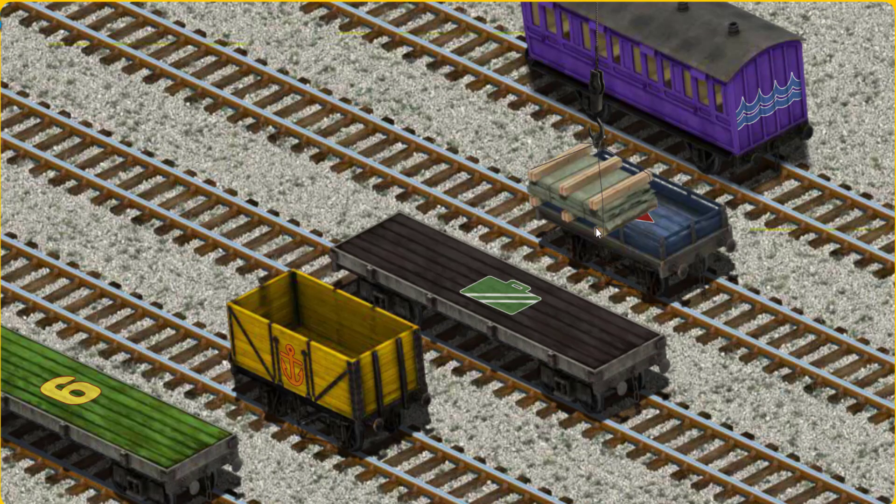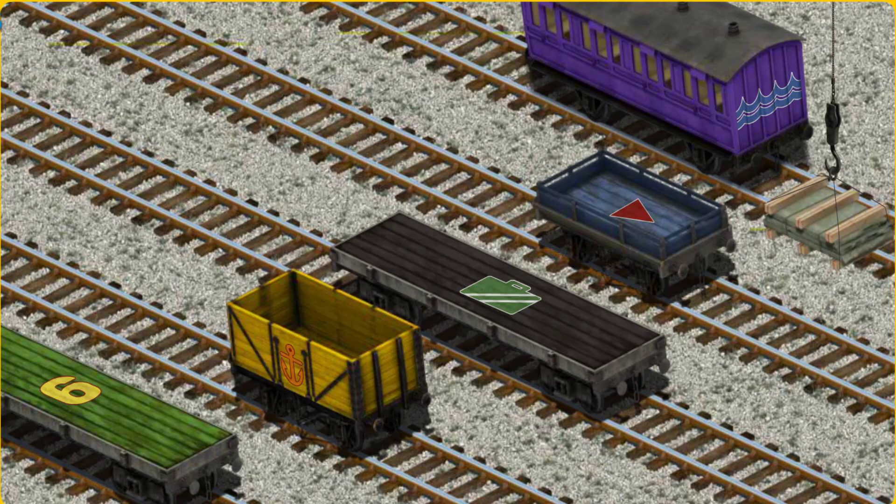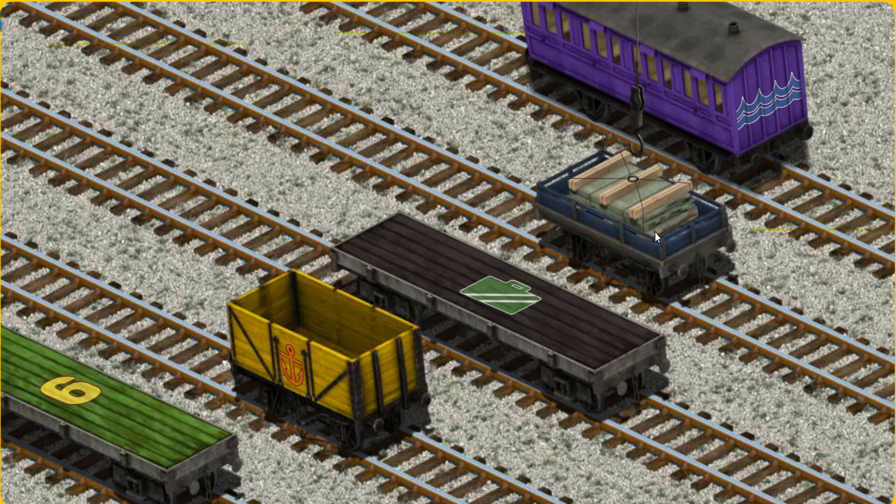Now the cargo must be loaded. Help Cranky find the blue flatbed with a red triangle. There you go!